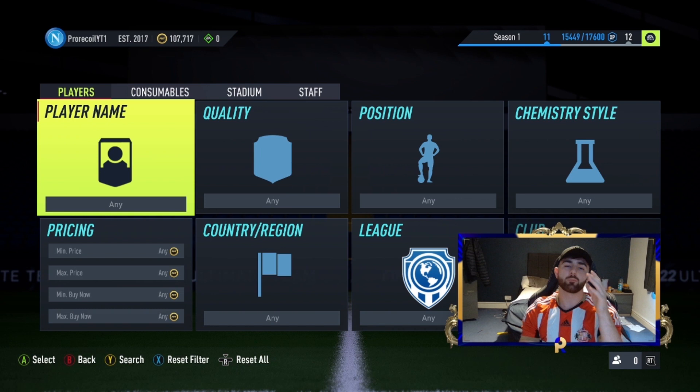In today's video I'm doing something a little bit different. For each filter, I'm going to show you three different players you can look at who meet the investment characteristics. These are both investments and sniping filters — every single one of them you can snipe right now and make a ton of coins, and you can also invest in them if you've got investment available.